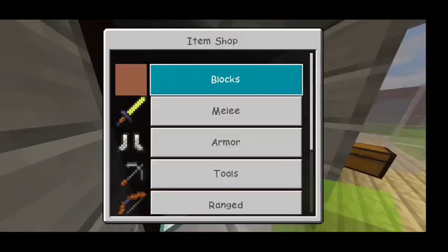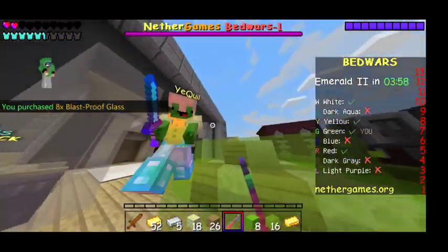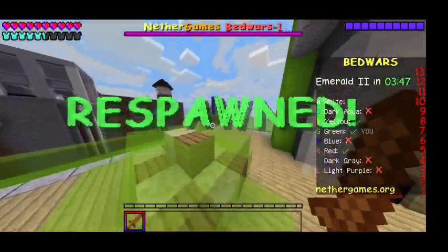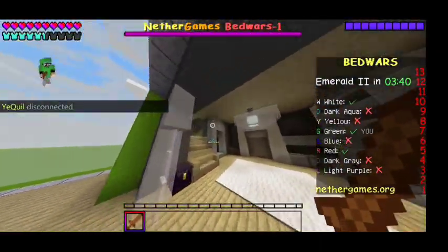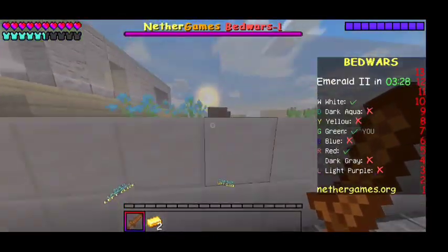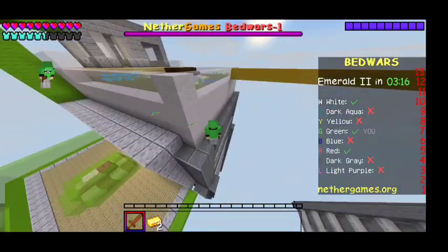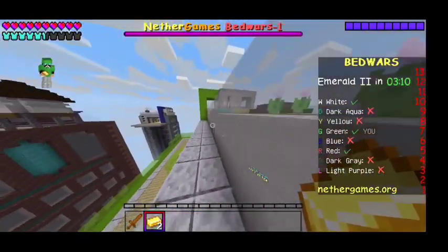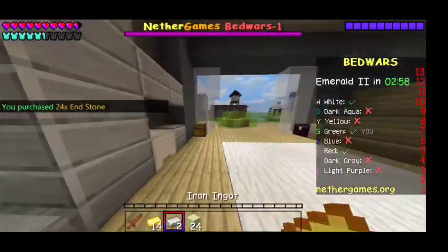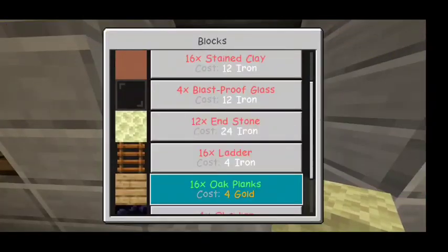All right, now that we have all that we need some more materials. There goes the bed — as you can see we didn't lose a whole bunch of stuff. Now we're going to go back to buying more wood.